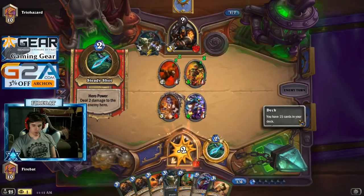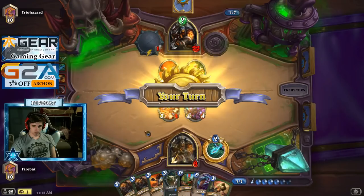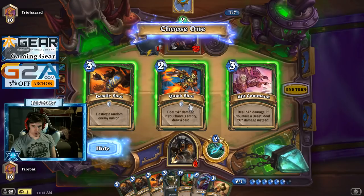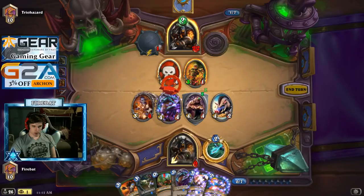Golden Monkey — where's my Golden Monkey? Tracking into Golden Monkey. We'll take a Quick Shot for the flexible removal. Try and get some Taunts. I guess we're just trading into the Abusive Sergeant.